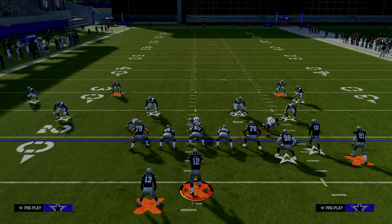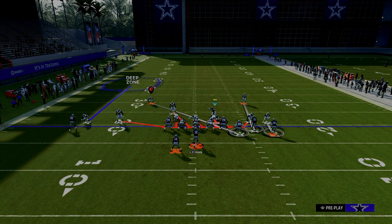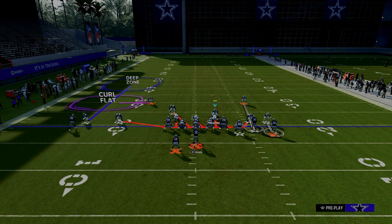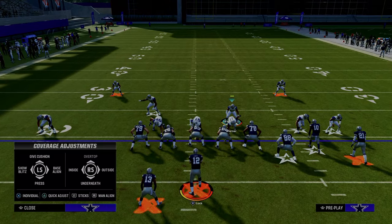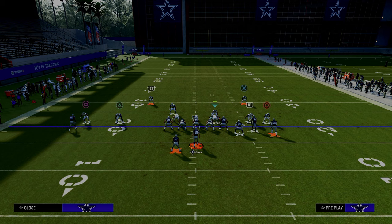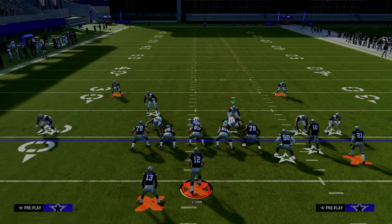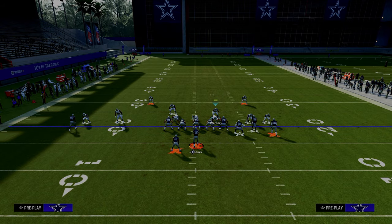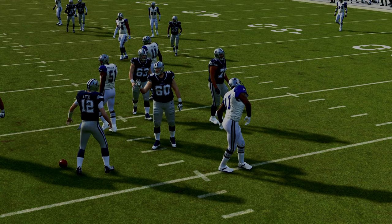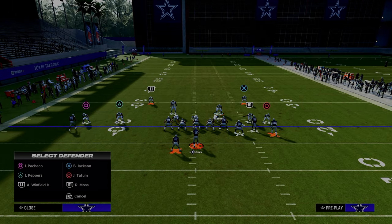Some other adjustments you can do with the same send-five look: pinch your D-line and press. Then outside third the solo wide receiver side corner, curl flat the solo wide receiver side safety, and shade your coverage underneath. I like to man up the slot corner — it gives a press man-to-man animation on the slot receiver. Then man the safety up onto the tight end to help take him away off the snap. This does a really good job of jumping quick reads over the middle and defending the underneath stuff people like to run out of gun bunch.